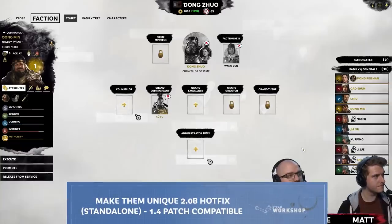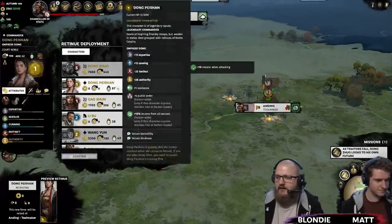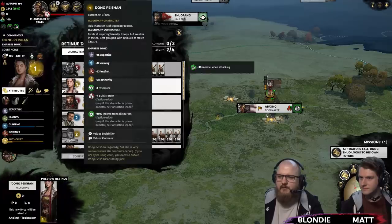Make Them Unique has already reached legendary status thanks to the insane amount of in-demand content it adds to the game. It breathes life into a wide selection of previously generic characters, combining all new campaign illustrations with 3D models and fresh skill trees and abilities to add even more depth to Three Kingdoms.